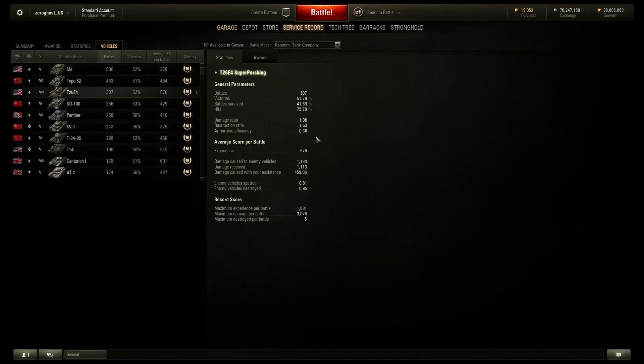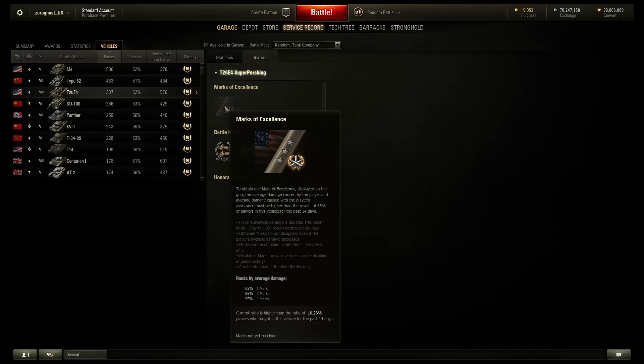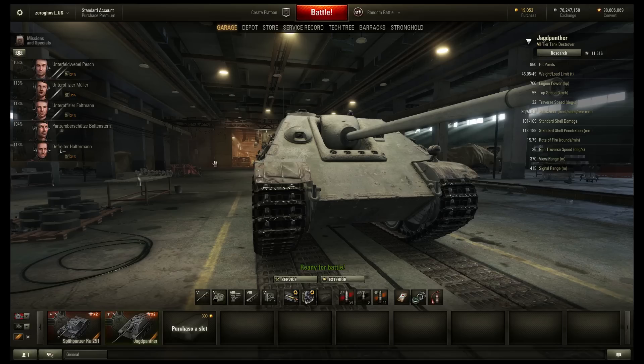The mark of excellence requirements have been tweaked down a little bit, so you need a little bit less to get them now. If a vehicle drowns after its track is hit by someone, it will count as a kill for that person — that's pretty cool. Added penalties for unsportsmanlike conduct: if you are inactive, if you exit the battle before it ends, or if you kill yourself, you actually get penalties. Woohoo, they're finally dealing with that.